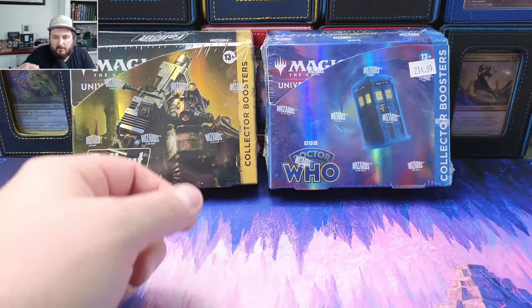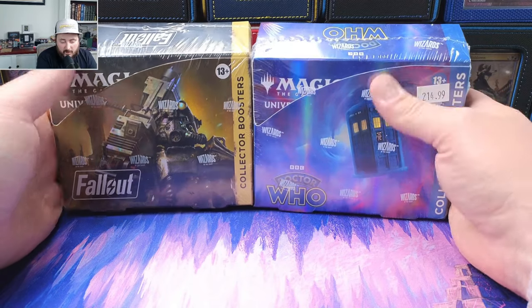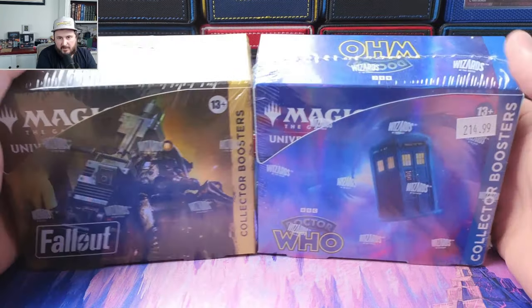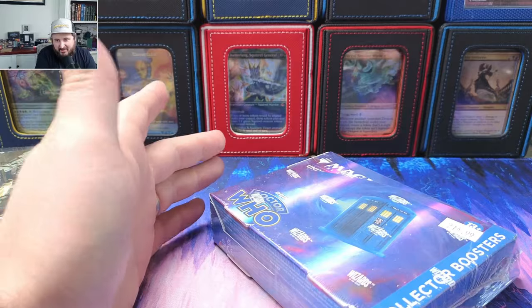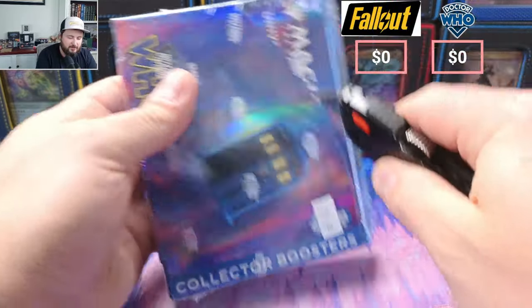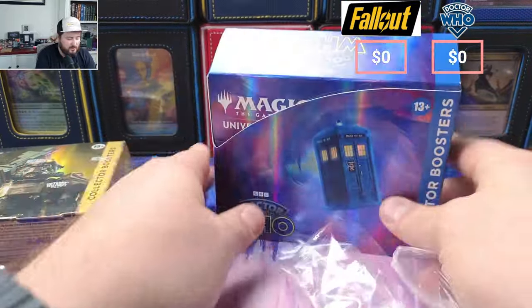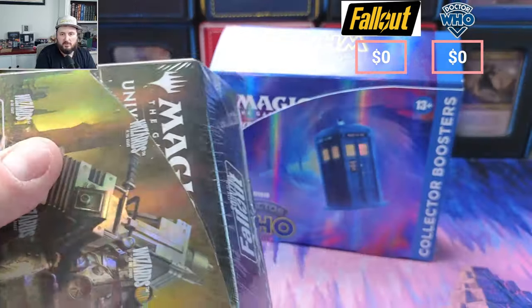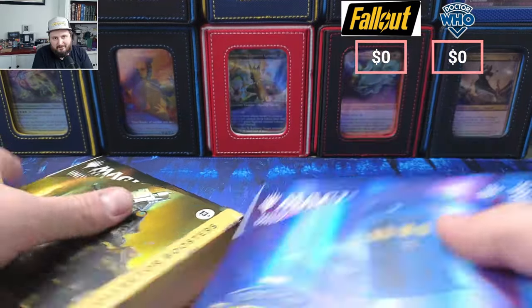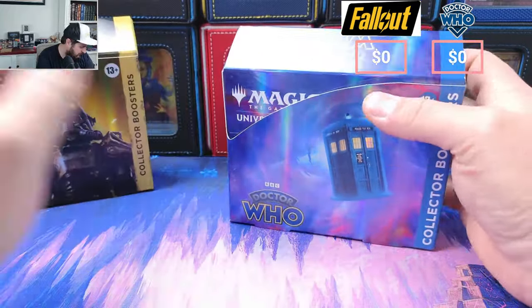What's going on everybody, we have yet another Doctor Who versus Fallout box. I picked these ones up at a local LGS, pretty excited about that. Last time I was pretty surprised in terms of who won — if you haven't seen it, make sure you check it out because it's pretty shocking. This box was $215, this box was $300. If I was a smart person, which I'm not, I would sell the Fallout box sealed and not open it. But not smart, so we got Doctor Who, we got Fallout, and I'm feeling pretty good.